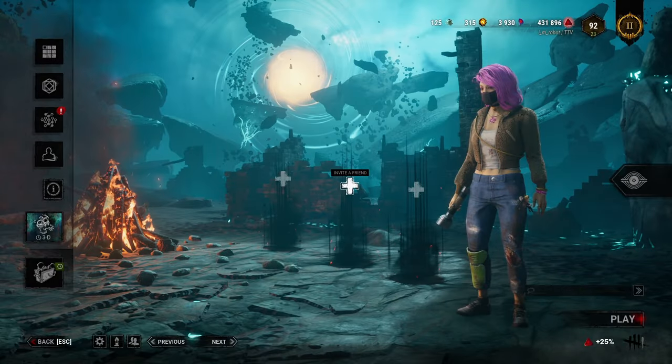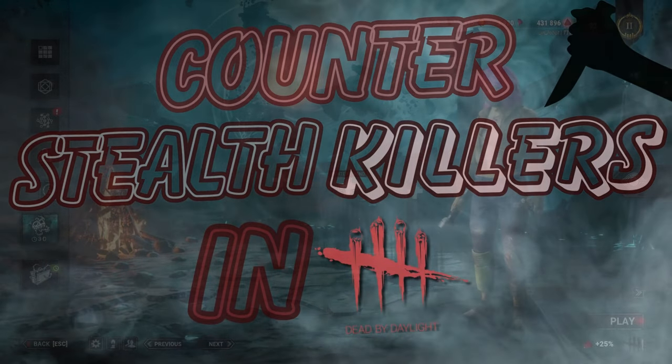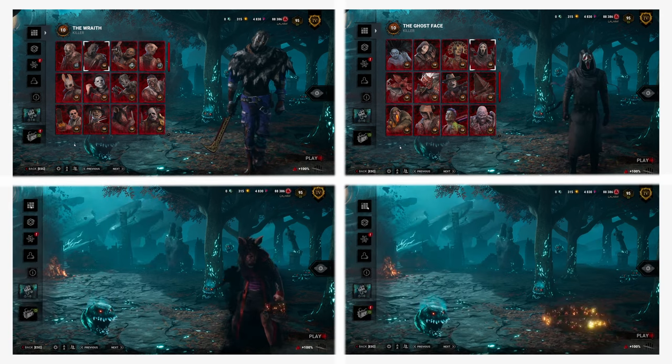Hey everyone, Robot here. In this video we'll cover how to counter stealth killers in DBD in 2023. By stealth killers, I mean killers whose power allows them to hide their terror radius and red stain at will, without the use of add-ons or perks. We'll cover Wraith, Ghostface, Pig, and Sadako.